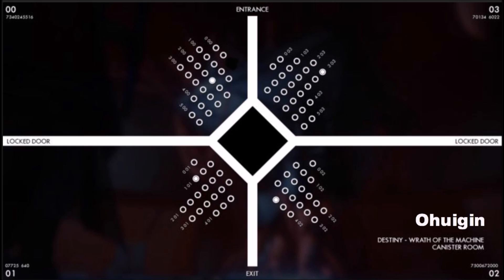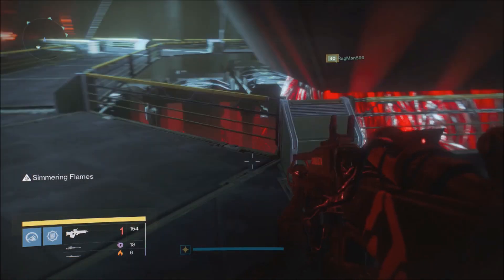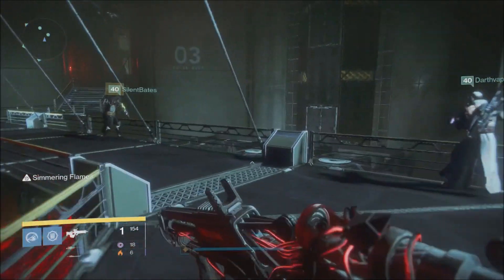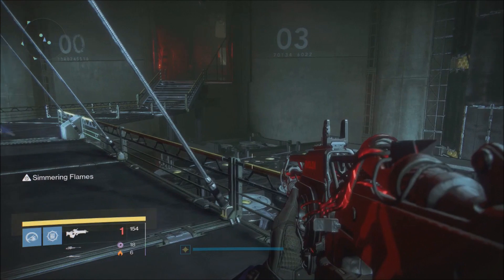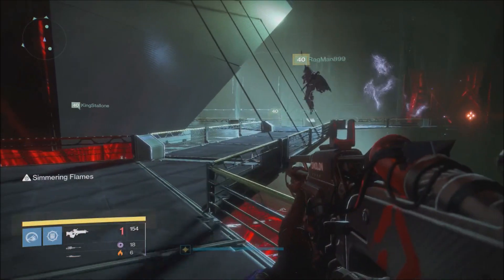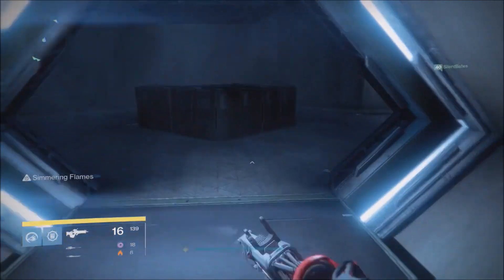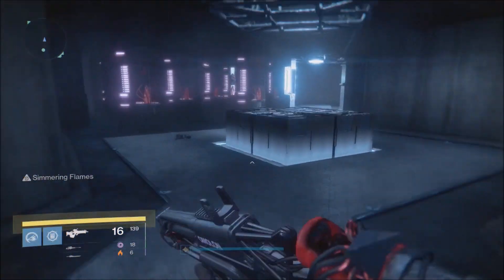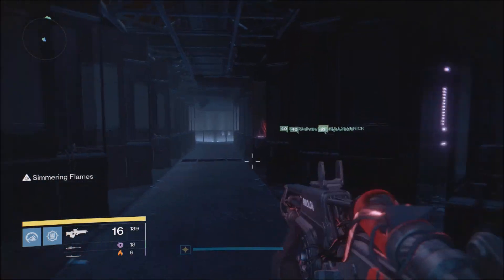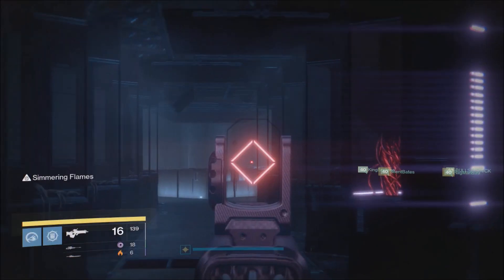Once you hear that confirmation noise, the two computer monitors in the server farm are now activatable. All your jumpers need to jump back to the bridge. You and your buddy will head back to the server farm to call out the next order. You'll need to know a bit of binary — if you don't, you can use the binary reference picture I'll also place at a later point in the video.